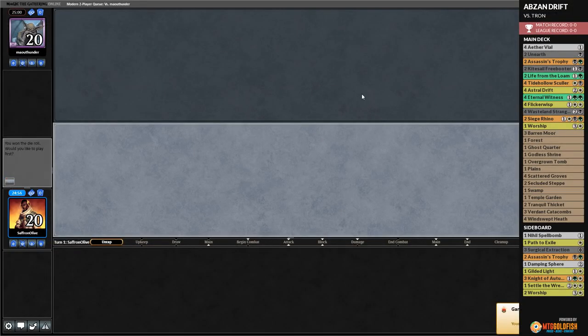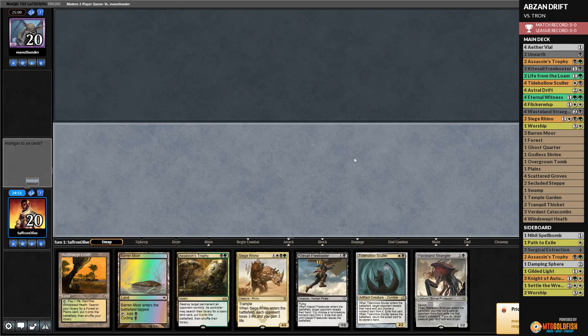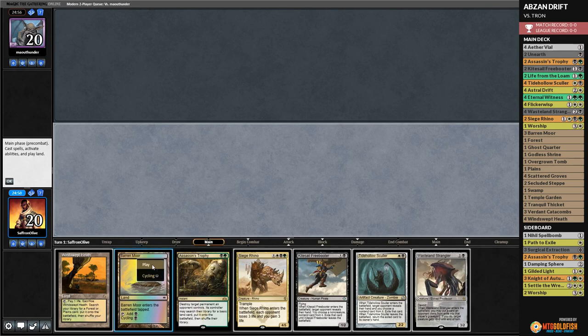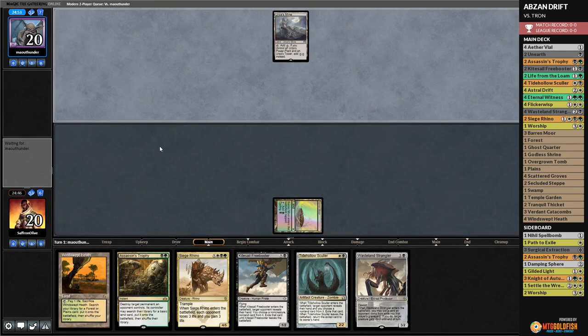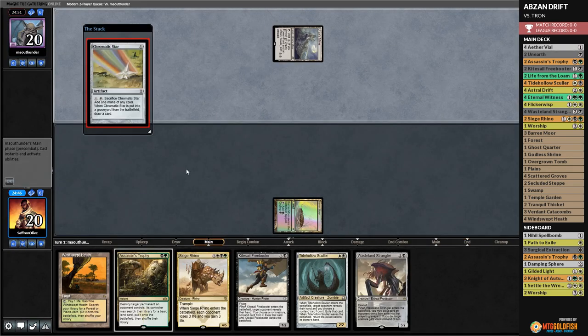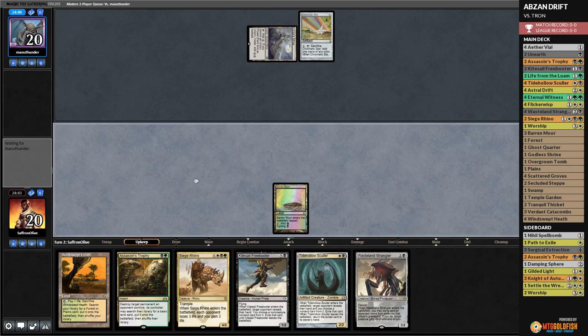Against the Odds time — we are drifting around in Modern. Twenty years ago we would have been sliding around, but it's Modern, so Astral Drift. This hand doesn't have a Drift but we have cards that do things. We'll pass. Going to need to Assassin's Trophy a land at some point. Windswept Heath — crack it, take a Temple Garden untapped. Let's just play Tidehollow Sculler.